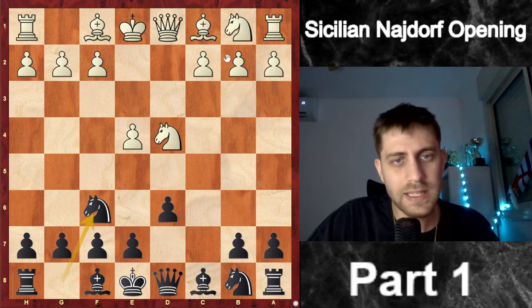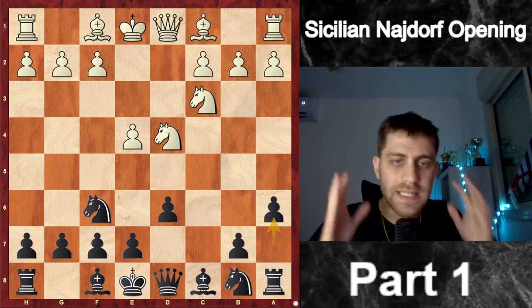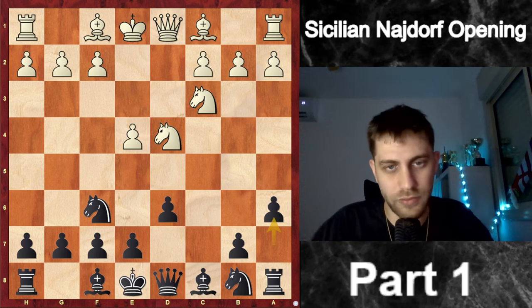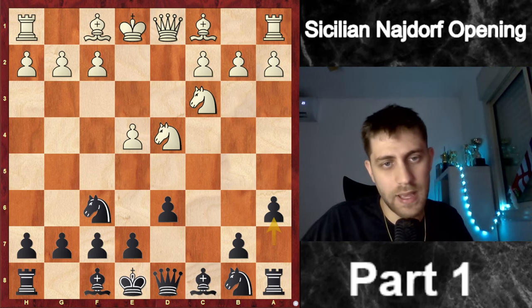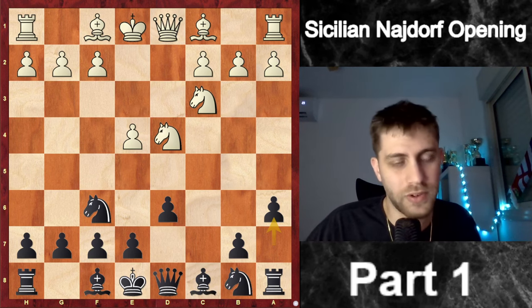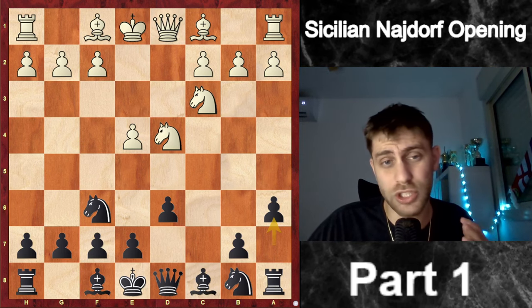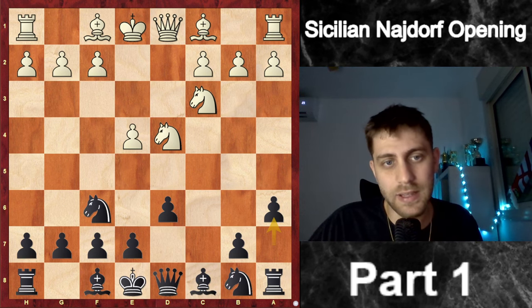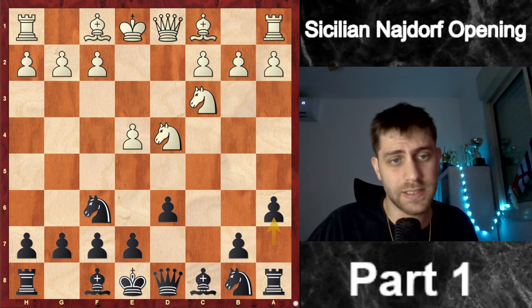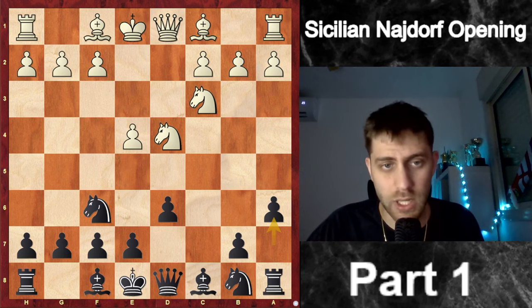Now I played the move a6, and this position is called the Najdorf. The first player ever to play this variation was named Najdorf — unfortunately he is no longer with us, but he was an incredible player. He invented this opening that I really like to play with both sides, white and black.